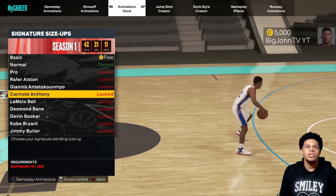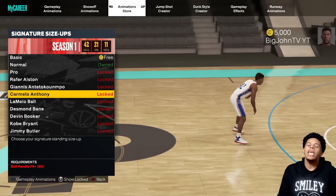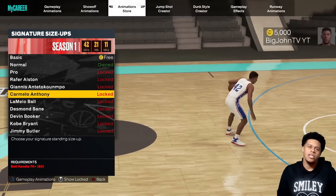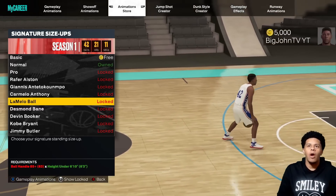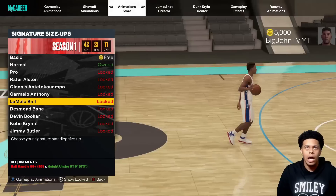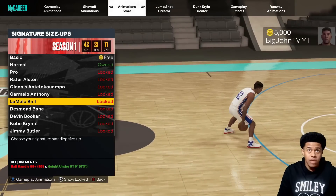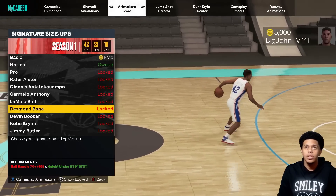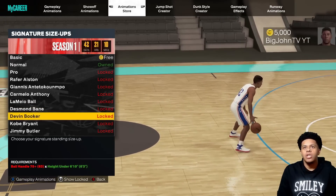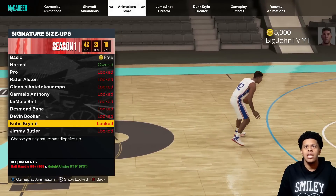Giannis only requires height under 6'5, so you don't need anything crazy for that. Mello you need a 70 plus. The parentheses indicate your current ball handling. If there's no height requirement shown, that means any height can use it. Mello is 6'10 and below, Bane 6'10 and below, Booker 75 ball handling and under 6'10.